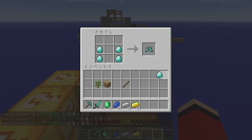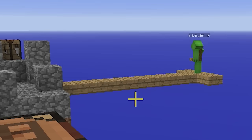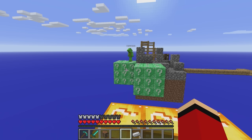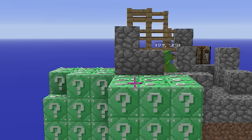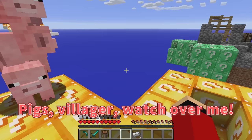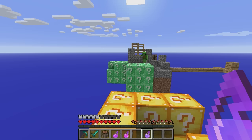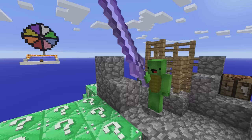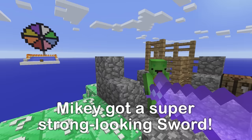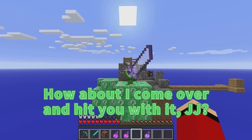I'll craft a diamond pickaxe, a diamond sword, diamond boots, iron helm, and gold chestplate! You've built quite the safe zone, Mikey! Well, it's your turn next! Three, two, one! Nothing happened — sometimes lucky blocks don't do anything! Pigs, villager... watch over me! Three, two, one! I got a splash potion of strength, a potion of healing, and a mundane potion! Now I can fight monsters! You're up, Mikey! Three, two, one! What is this? This is awesome — I can definitely win now! That is a super powerful sword! No way, I'd die in one hit! You can stop any monsters that spawn with that!